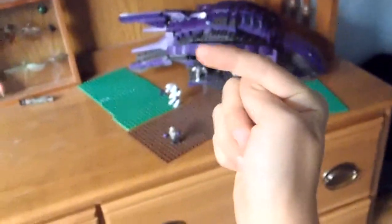Next up is the Banshee. It actually doesn't come with these bullet holes — the bullet holes actually came with extra stickers in my Covenant Phantom set. If you want to see the newly updated one, click right there — it's a newly updated video.